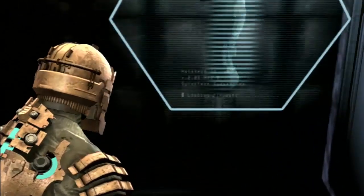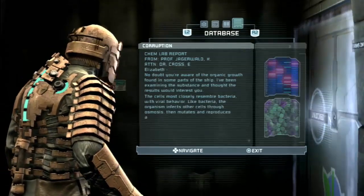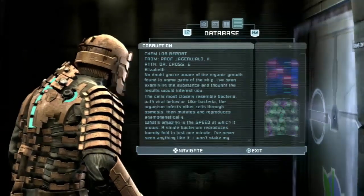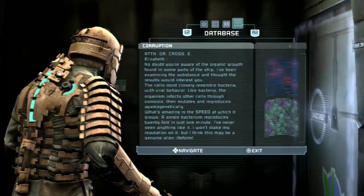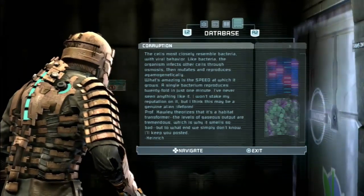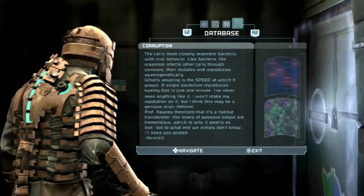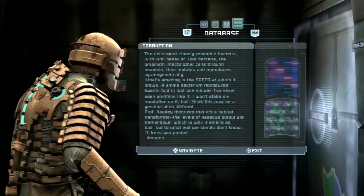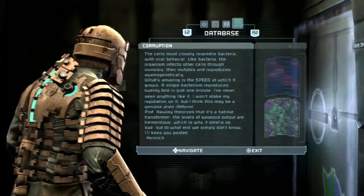Have I already done the text log? No. Elizabeth, no doubt you're aware of the organic growth found in some parts of the ship. I've been examining the substance and the results would interest you. The cells most closely resemble bacteria with viral behavior. Like bacteria, the organism infects other cells through osmosis, then mutates and reproduces agamongogenetically. What's amazing is the speed at which it grows — a single bacterium produces 20-fold in just one minute. I've never seen anything like it. I think this may be a genuine alien life form. Professor Hawley theorizes it's a habitat transformer — the levels of gaseous output are tremendous, which is why it smells so bad. But to what end, we simply don't know. Keep you posted.